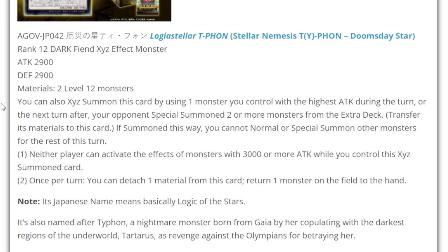Its Japanese name hints to the name Typhoon. For those who study mythology, Typhoon is a monster from Gaia that she created from the darkest part of the underworld, Tartarus, as revenge against the Olympians. Gaia is the goddess of earth, and Typhoon is the monstrosity that sprang from Tartarus. Gaia was not happy with the Olympians after what they did to betray her.